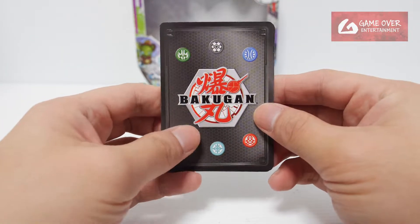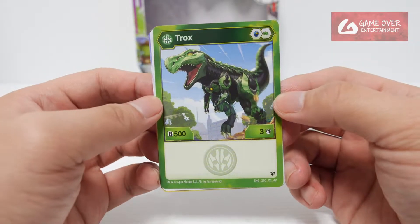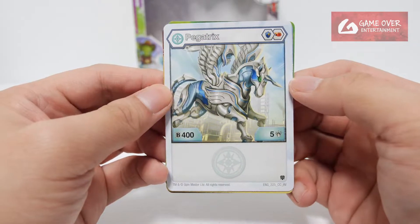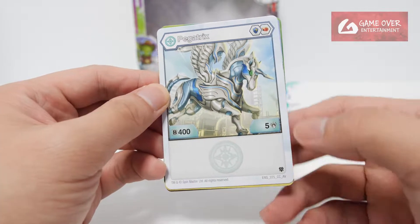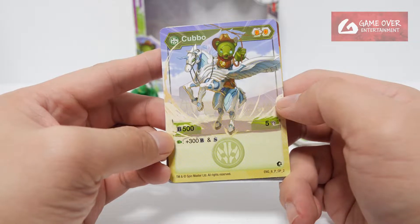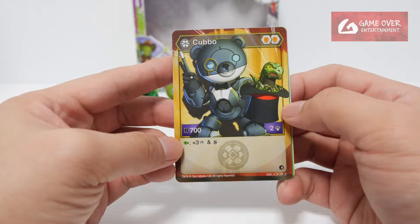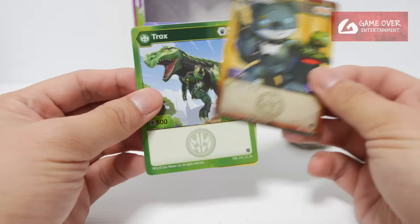The character cards: Trox — Shield and Green Fist, 503, Armor Alliance card. Pegatrix — Magic Shield and Flaming Fist, 405, also an Armor Alliance card. Ventus Karbo — Double Shield, 505 plus 300. Darkest Karbo — Double Magic Fist, 702 plus three damage and Shadow Strike on Green Fist.